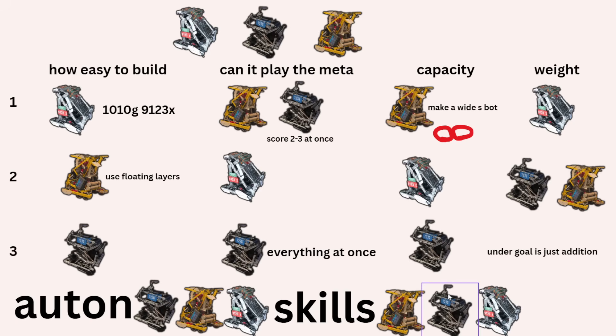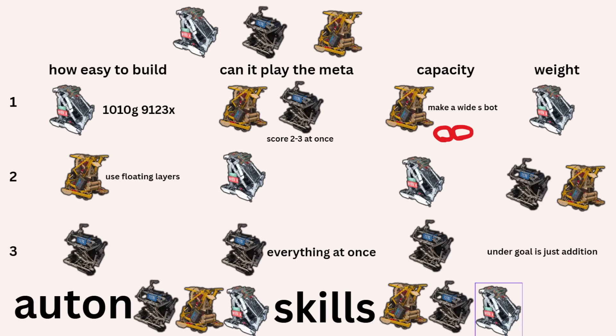Looking at all of this, if you're wondering what to build, I feel like a wide Snacky is what you've got to build. That's going to be great for the current meta — fill up with blocks and score two or three at a time, use the wings to push those into the center, and de-score the rest. That's my take on it. Do your own research, and that's about it.